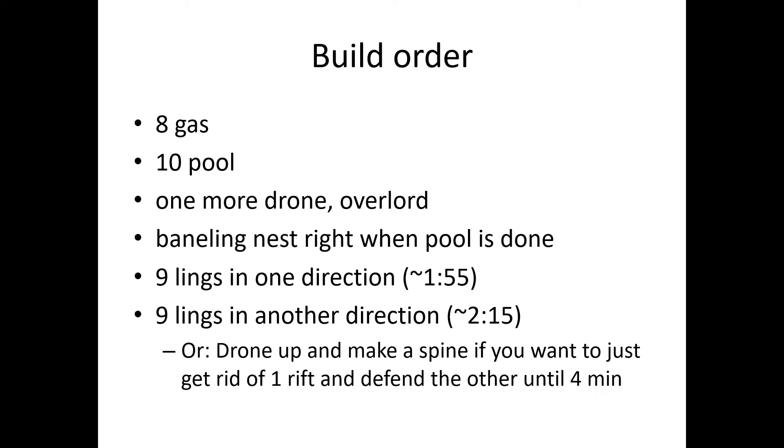Build order: this is slightly different from the usual one. The usual build order is 9 gas, 11 pool. But since it's Void Rifts you want to be a little faster, so go 8 gas, 10 pool, then get one more drone and then an overlord. After the pool is done, get a baneling nest. Then send 9 lings in one direction at around 1:55, and then 9 lings in another direction. This way, if two rifts spawn near your lings, you can get both of them.